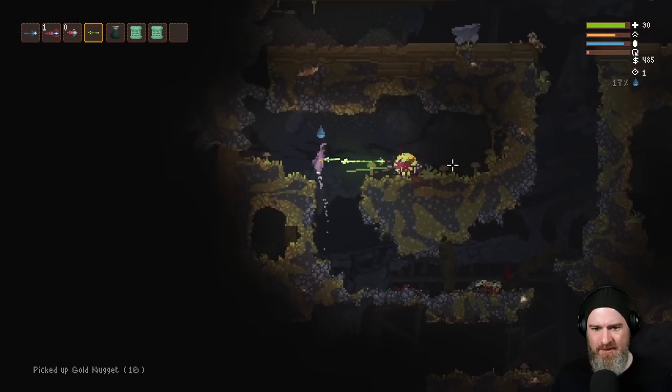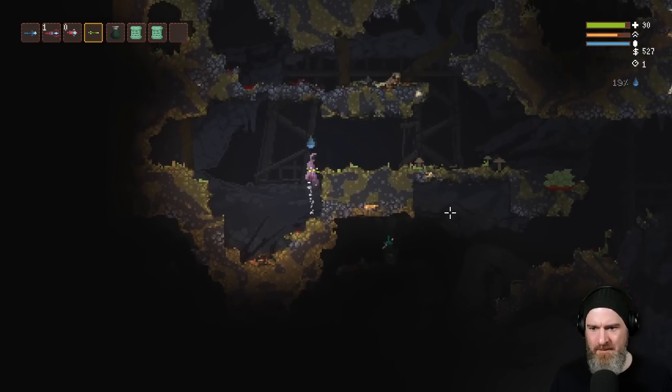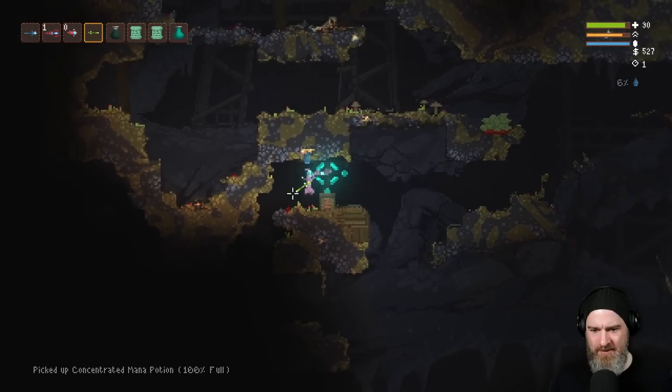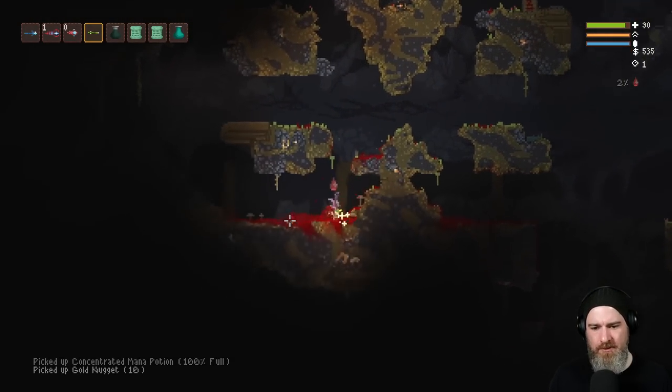Each one of those does 10 damage, so pretty amazing early on. I'll take the mana elixir purely because it's a second water flask. It seems like we're going through water a lot quicker than we used to.